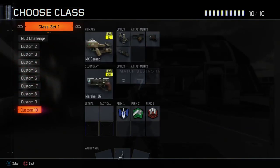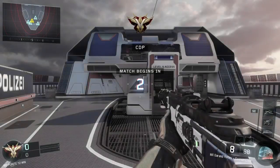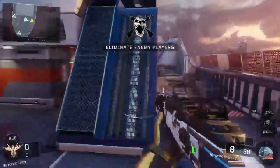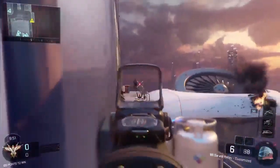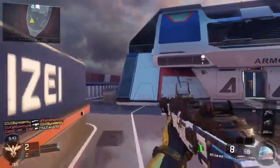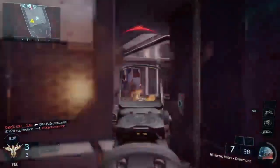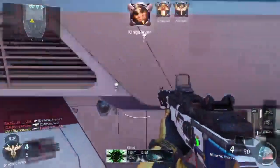Hey, what is going on guys — Variety here — and today we're gonna be using the MX Grand and the Marshall on SkyJag. If you guys don't know, it is the double crypto key weekend, or two times crypto key weekend, whichever way you want to say it. There's also been a new release with the black market. So if you're a season pass member, you get 10 free rare supply drops and you also get one free weapon supply drop.